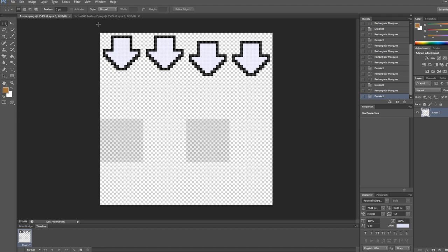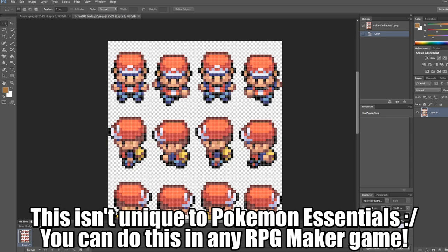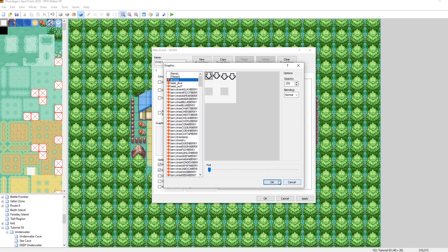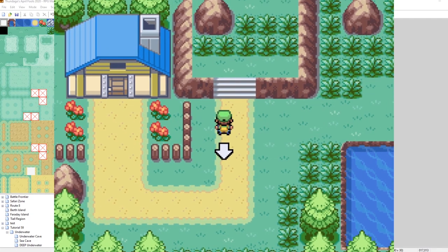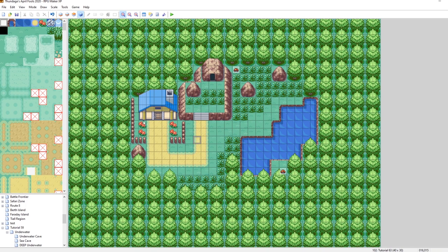In Pokemon Essentials, there's a setting you can enable on events called Stop Animation. Even if the event isn't moving, it will still be animated. So if we have our arrow event with Stop Animation turned on, it will always be animating. Let's show this in game now - there's our little arrow. The idea is that this arrow will only appear when we're inside a house or cave and ready to map transfer.